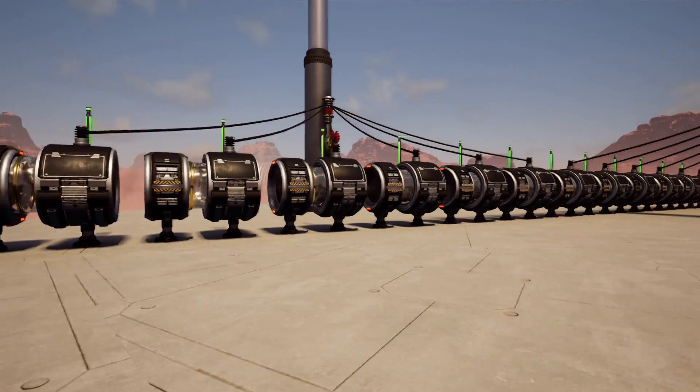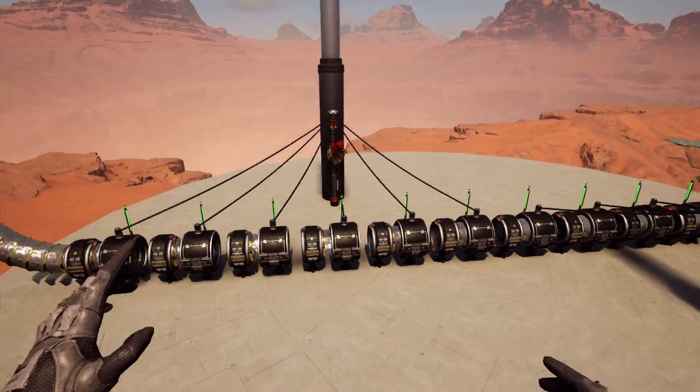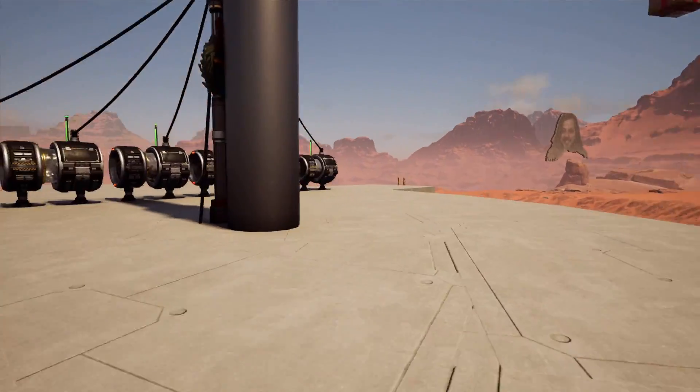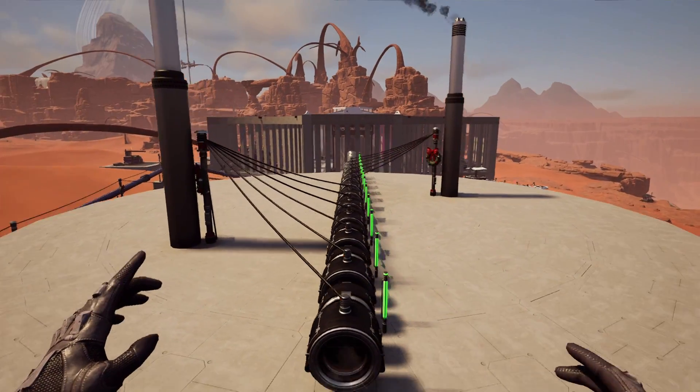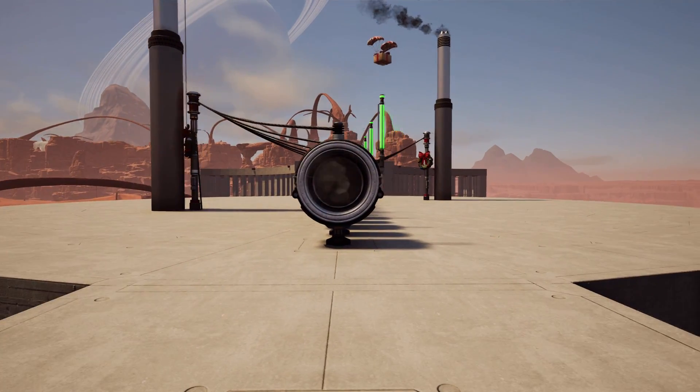In terms of design, I actually kind of like doing the power more like this with the two opposite arrays, but for the blueprint I built a more compact design.